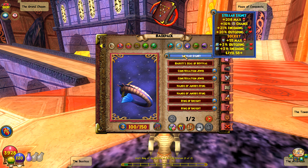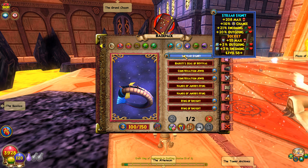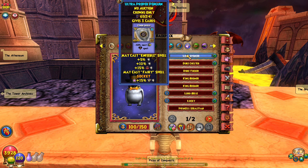For the ring, the Stellar Signet with a 55 health tier opal gives you three percent outgoing and three percent incoming. I was farming for those jewels the last few days — they're pretty hard to get, but you can get them.